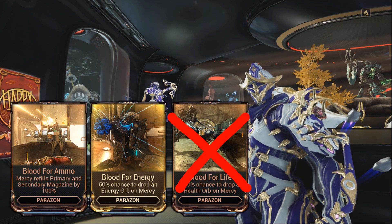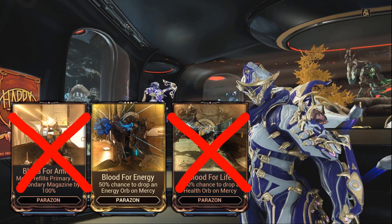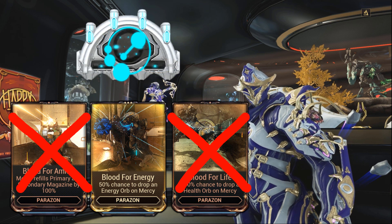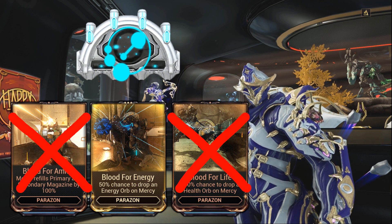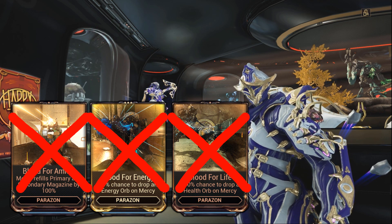Besides, one health orb is not going to help you when you take damage for hundreds of hit points. And the same goes for Blood for Ammo and Ammo Boxes, especially with Ammo-Hangry equipment. I can see how Blood for Energy could be useful for Arcane Energize, but at that level it's more practical to just kill everyone to get energy orbs instead of searching for a mercy kill. So we crossed that one out as well.